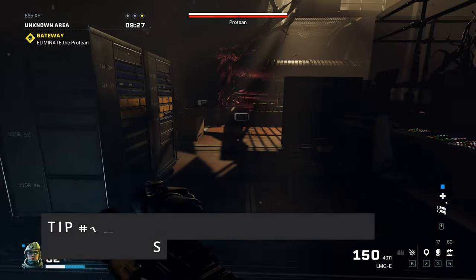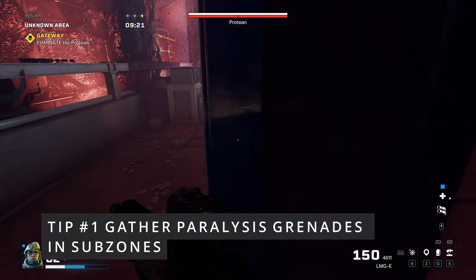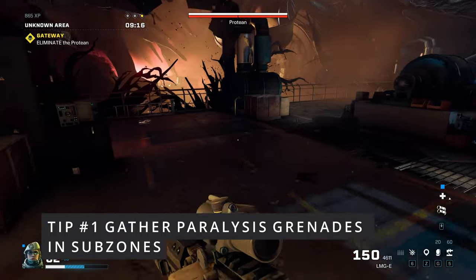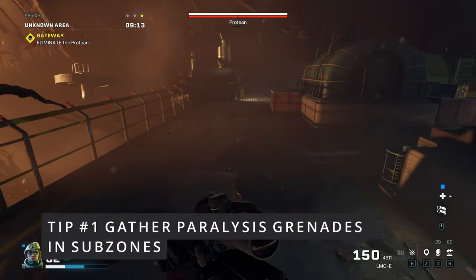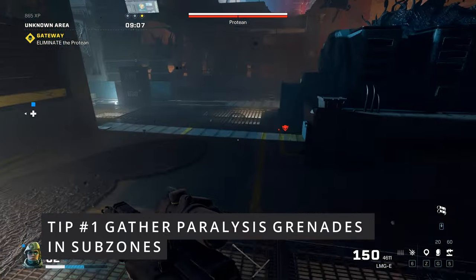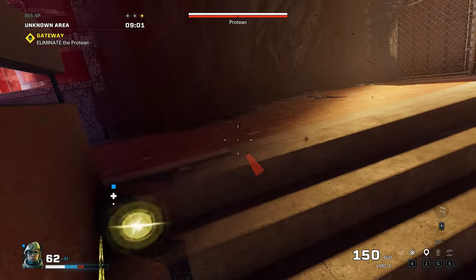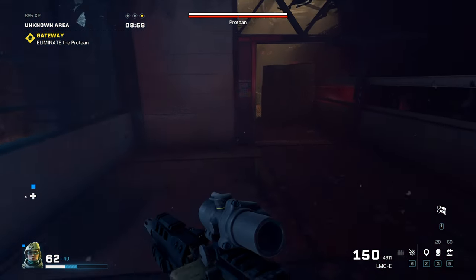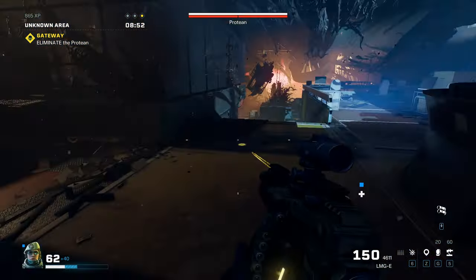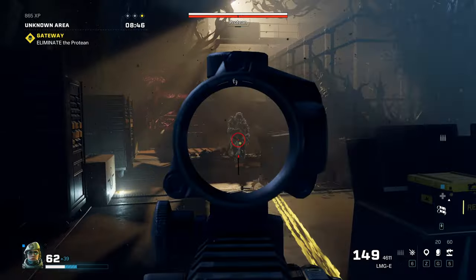Tip number one: what I did off-screen without recording - on the previous two sub-zones I gathered as many paralysis grenades as I could. I equipped paralysis grenades and stocked up, because once you get inside the protein area environment there's only like one react refresh and the rest is all ammo and health. Make sure you do that.